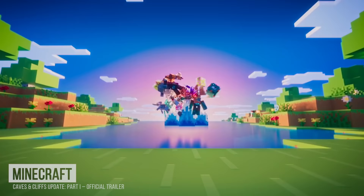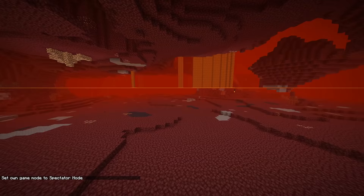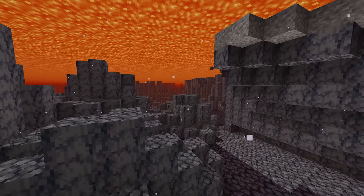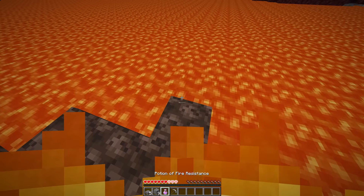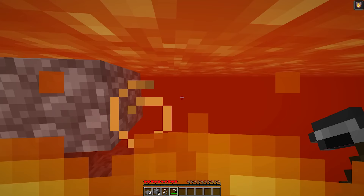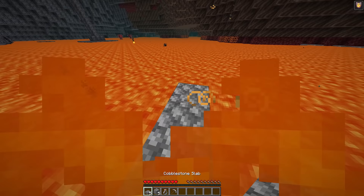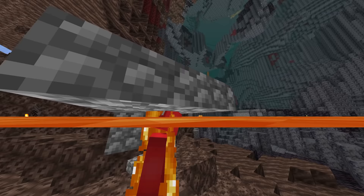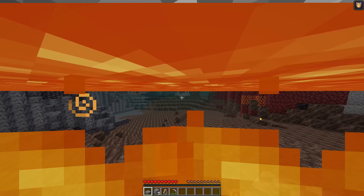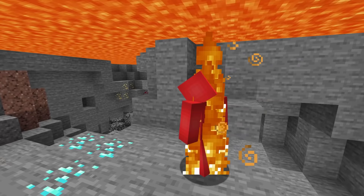Number two: with the 1.17 update, spectators are finally able to see under lava, which allows for new fun angles. But us in survival don't have that pleasure. Even if we drink a fire resistance potion, we still can't see through the burning magma. But that all changes when we add a slab to the mix. With this half block, we can simply swim underneath and hold the jump button to see through the lava layer. And while this seems like a natural fit for the Nether, it even works in the overworld, making diamond hunts even simpler.